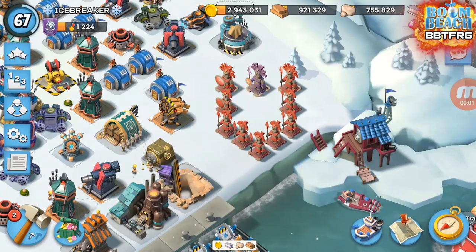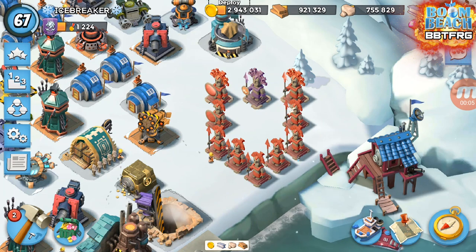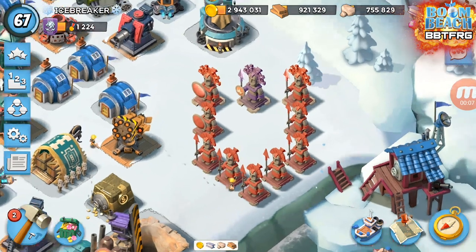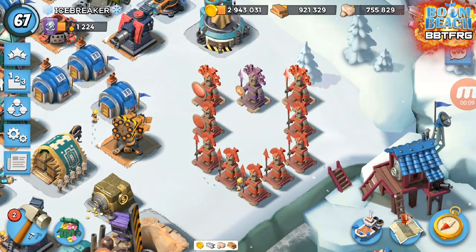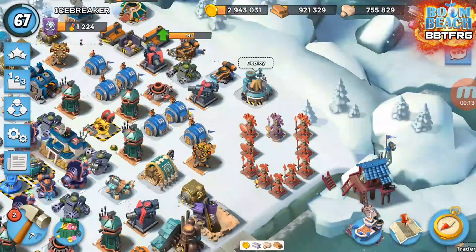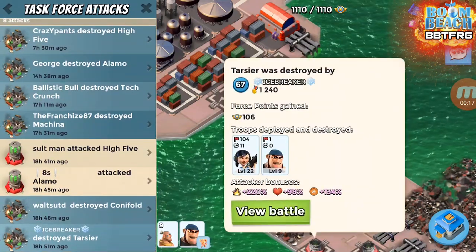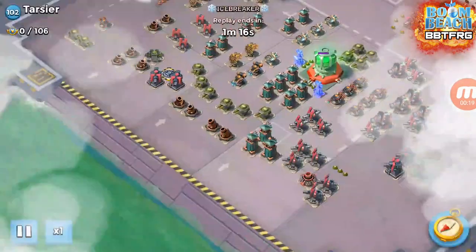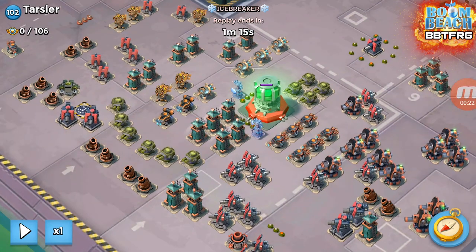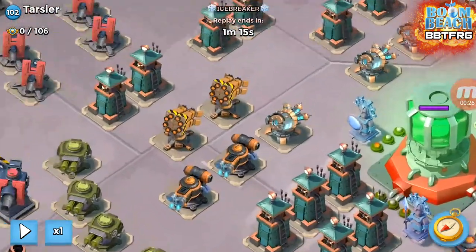Hey guys, icebreaker again. I'm going to show you a hit I did last night with my main account, which is a crab account running one GBE, seven troop damage, two troop health. We're going to be taking on Tarsier and we're going to be using all zookas and Bullet.